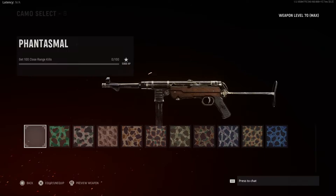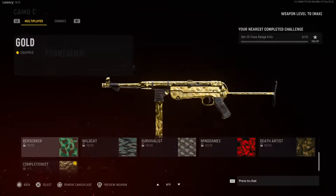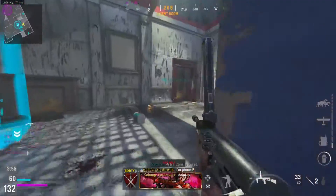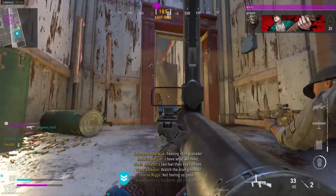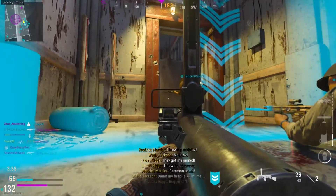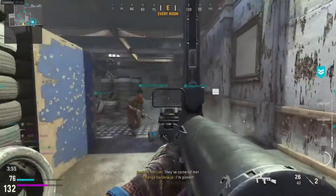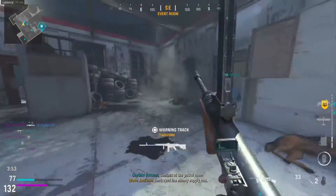The next challenge is Berserker — get 100 close-range kills. They changed this from point-blank kills, and I think it's slightly easier now since close-range is a bit further than point-blank. Basically just get close to enemies and kill them, which will happen a lot in Dust House. And when Shipment comes out, these challenges will be so much easier.